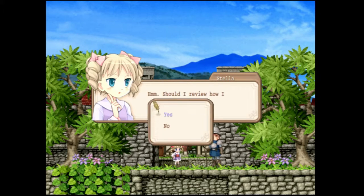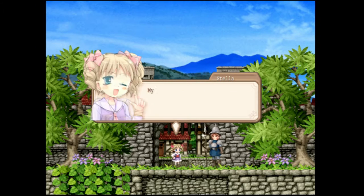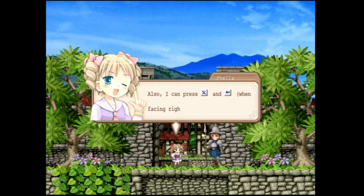Should I review how I fight monsters? Sure. My weapons are my dagger, my fire handling, and my spells. My dagger is easy to use. I just press X to quickly swipe at an enemy. Also, I can press X and a direction — when facing right, to strike backwards.